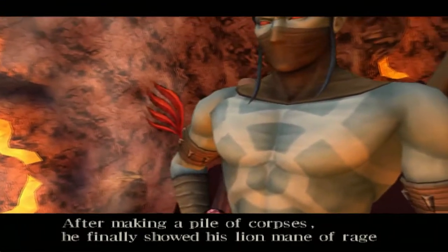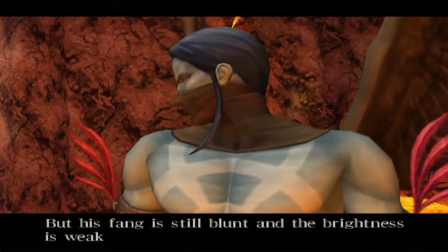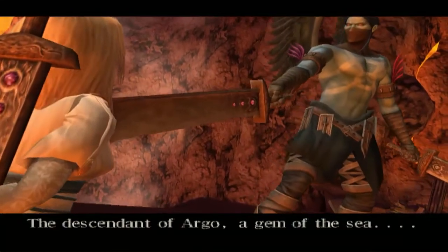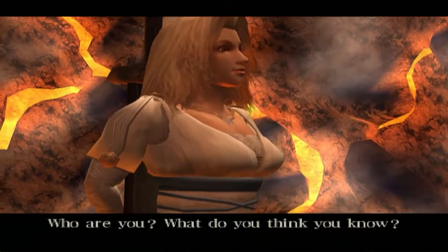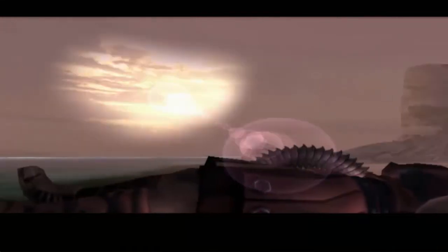After making a pile of corpses, he finally showed his lion mane of rage. This is no time to be talking so smugly — I will take care of him. But his fang is still blunt and the brightness is weak. To illuminate the prophecy, we need to polish his fang with your blood. You're the descendant of Argo, a gem of the sea. It appears the sleeping lion has arrived. Is Rygar the sleeping lion?